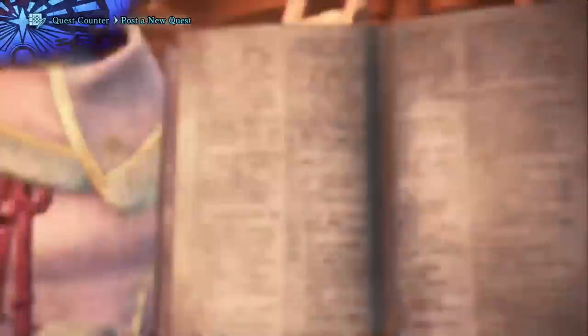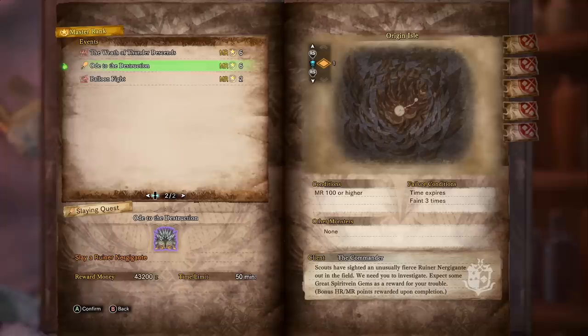Let's choose the quest and jump down to events. Here it is — Ode to the Destruction. This is the Tempered Nergigante fight. You can see you fight him in Original Isle. It's basically like fighting him in a very small arena, which is terrific. This is also great for speedrunners because it means they'll be able to practice getting their best speedrun in against Tempered Nergigante.